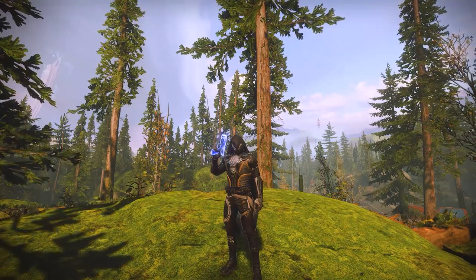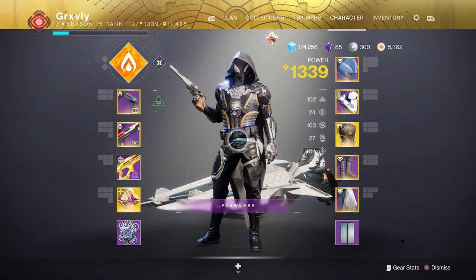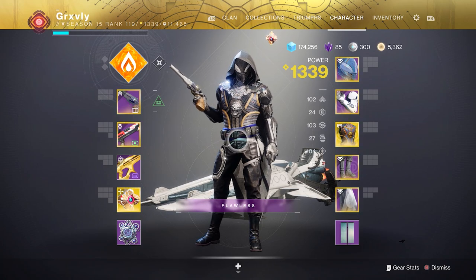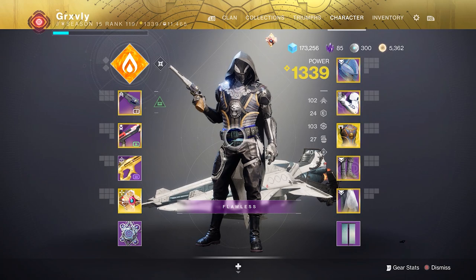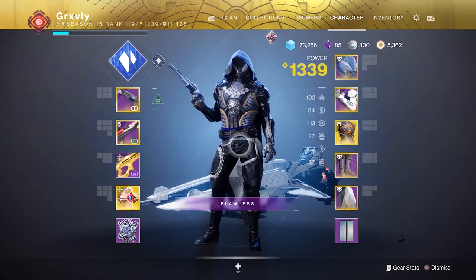It's kind of complicated, but also not at the same time. Getting triple 100 armor stats is a lot more luck-based than anything else, but there still are a few things you can do to make the process a little bit easier. Before we get into how you can earn high stat roll armor, I want to quickly point out that if you are using a stasis subclass trying to get triple 100 stats, it is going to be a hell of a lot easier.